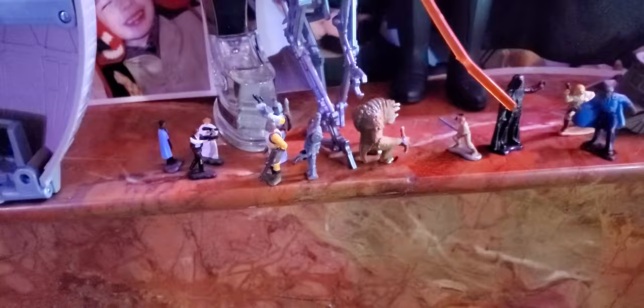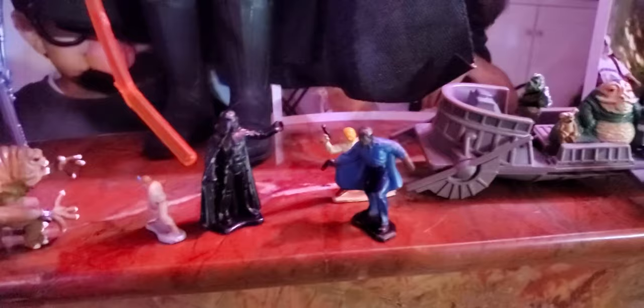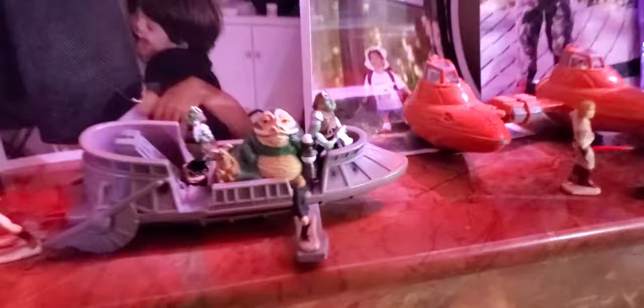These guys are a bit off-scale but it's like Lando, Han, and Leia versus the bounty hunter boys — Bossk, Boba, and IG-88. We got Luke fighting the Rancor — classic scene. Got a big Vader; I gotta cut the end part off so his lightsaber looks better. Vader doing his Force choke thing against Lando and Luke — looks cool. And Jabba doing his thing — some Episode Six stuff, Luke walking the plank. Got our little Cloud Car, and another Luke versus Darth Vader.